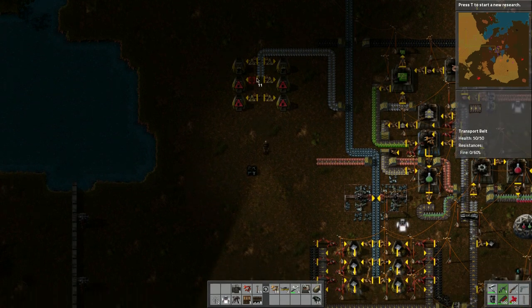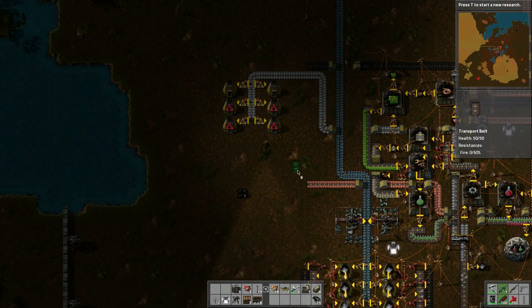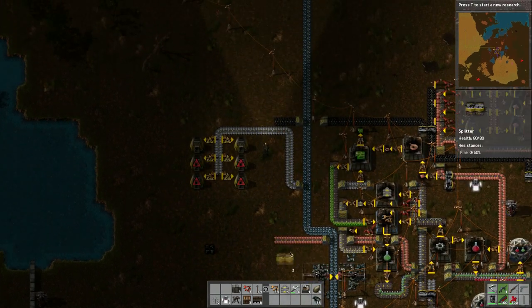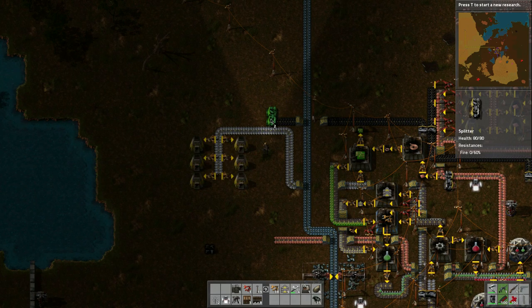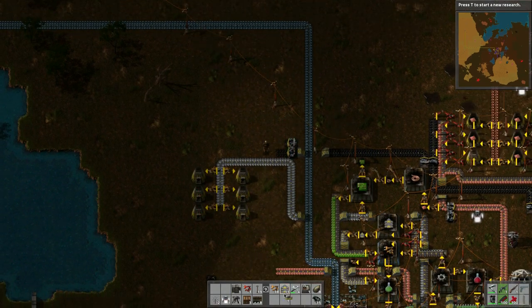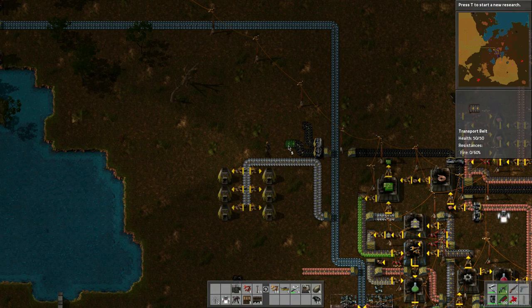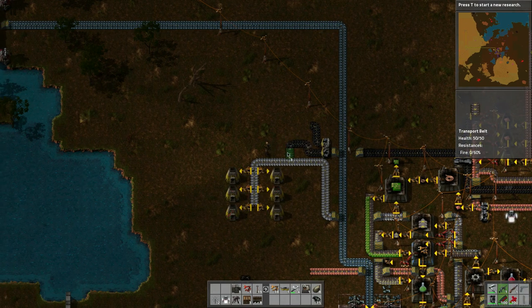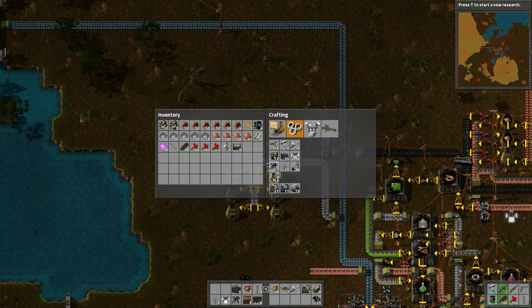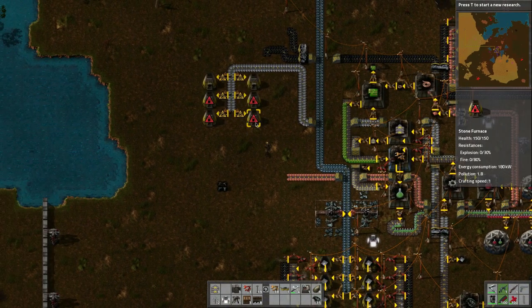These plates come down here. Now we've got the fuel to deal with — how are we going to do that? Maybe we'll do that and then do that. I think we can do this like this. We need under belts, which means we need more belts. So I'll finish this at the beginning of the next episode.